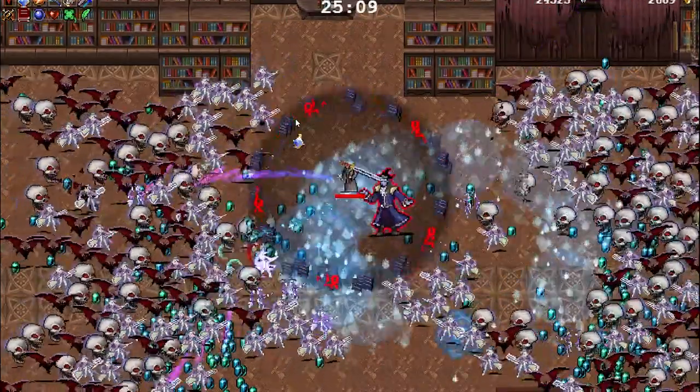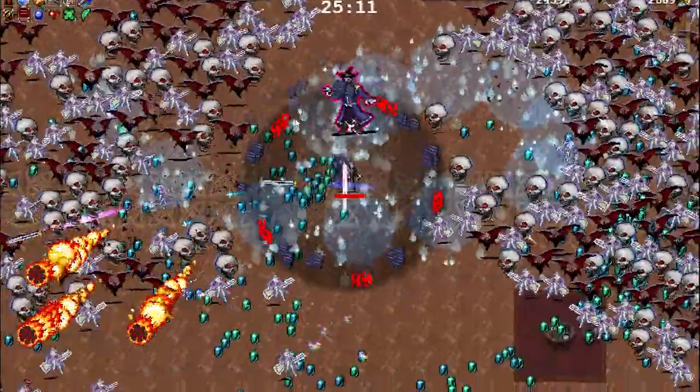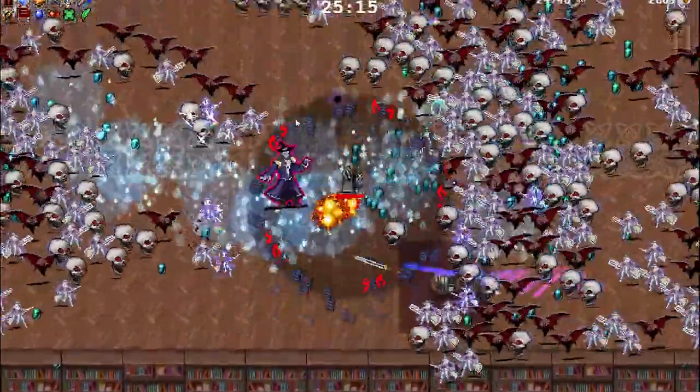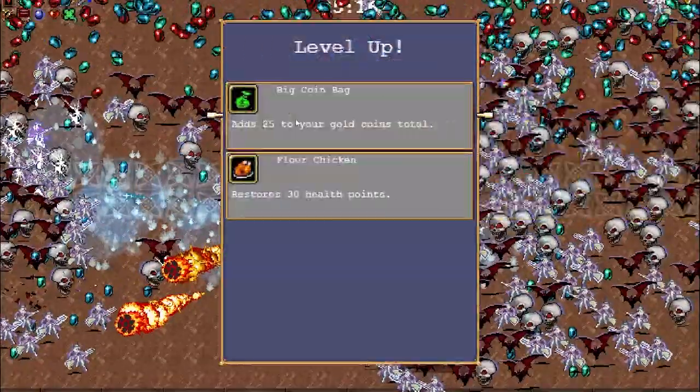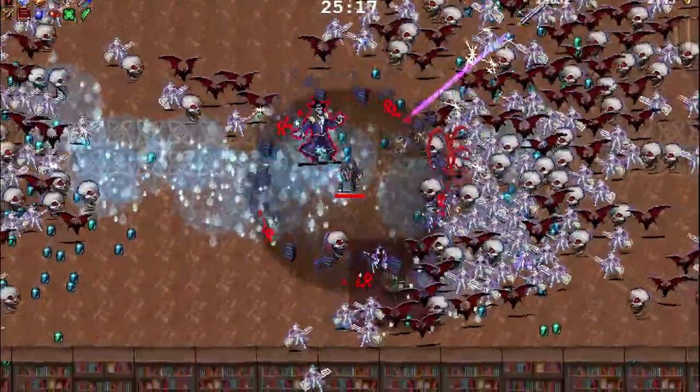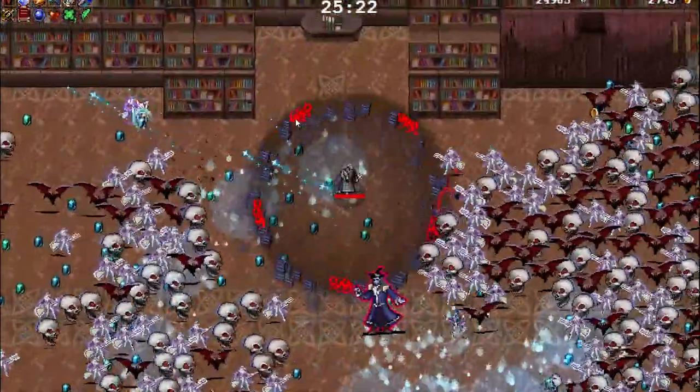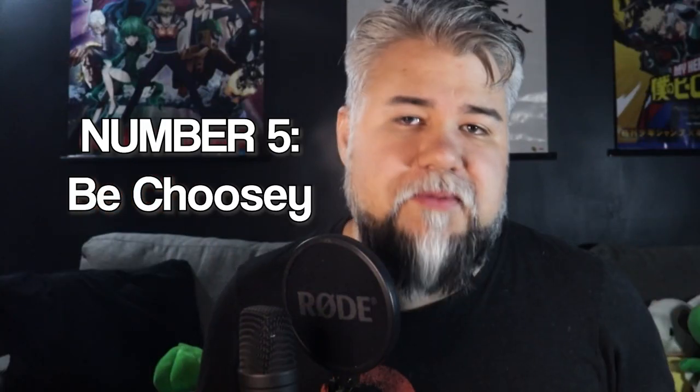The add-ons for the AOE build are whatever pairs with those weapons. The Attract Orb is awesome for this build, and now that Santa Water has an upgrade path it has even more reason to be there. The play style is stationary and is best played on the Library map, whereas the DPS build is better on the open grassy map.